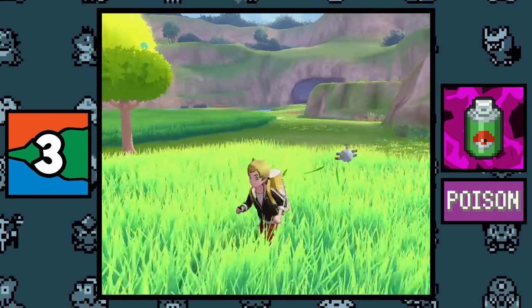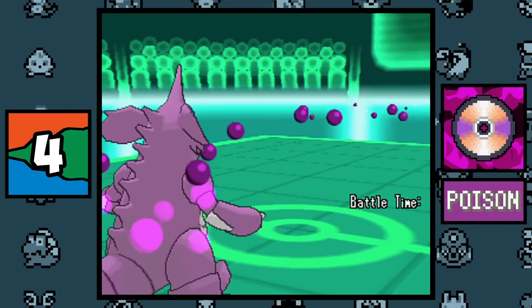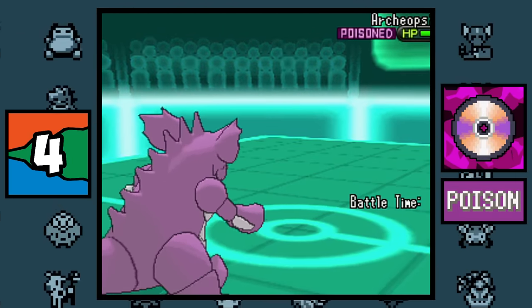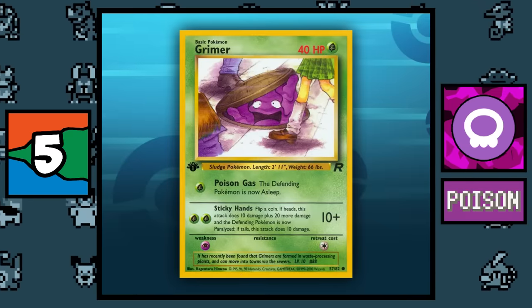According to the Cram-o-matic, the Repel item is Poison type, which actually makes sense because every time you use one, lower level Pokémon stay away from you. When the move Toxic is used by a Poison type Pokémon, the move never misses — even if the opponent is using a move like Fly or Dig.